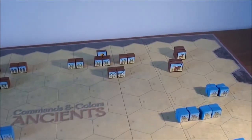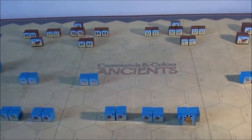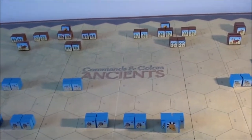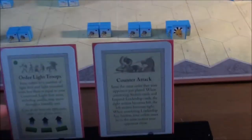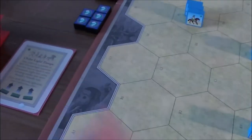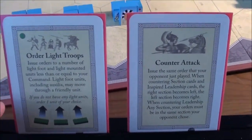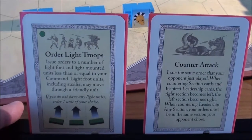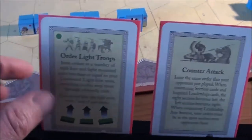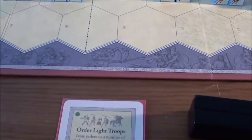Let's see what the Carthaginians have. They have light troops and counter-attack — counter-attack in this case means light troops. So luckily for the Greeks, the Carthaginians cannot answer with their chariots right now. They will use the light troops card as well and answer with skirmishing.